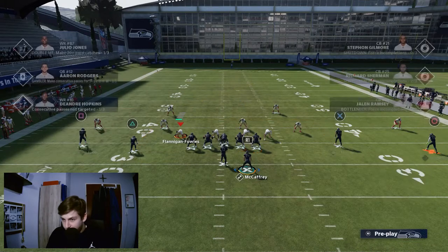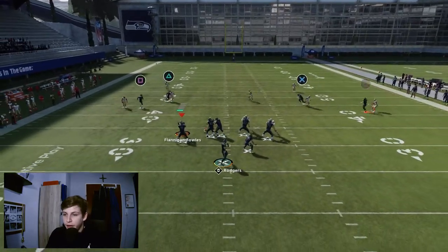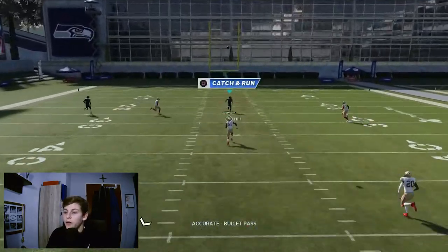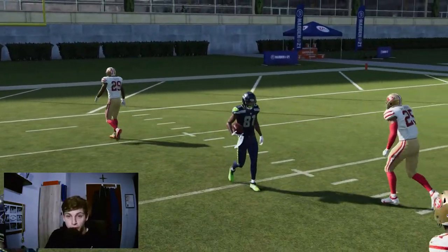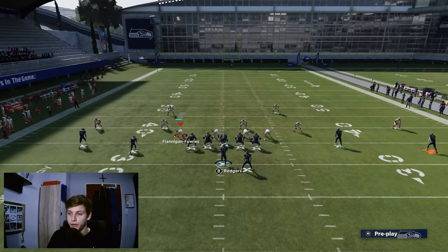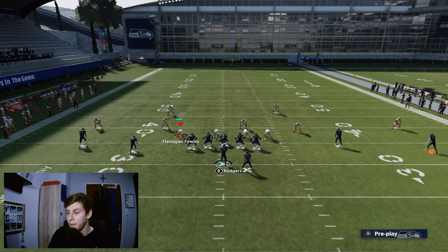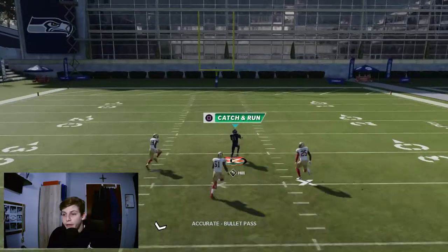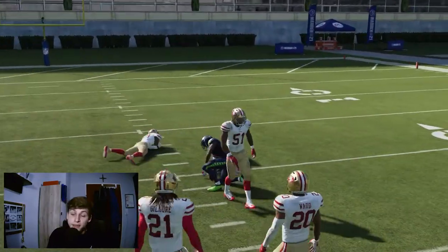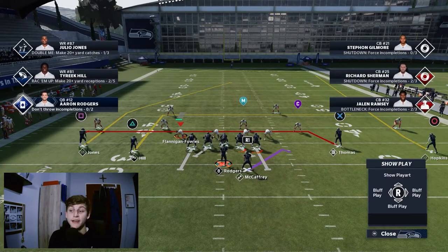Pad Pause is another very nice play to beat Cover 2. Just streak the guy on the left side and you'll see the skinny post over the middle gets open for a one-play touchdown. You have the streak on the left and the deep out route, which keeps the deep half on the right occupied. That makes it a very easy one-play touchdown. Important: have the halfback to the wide side for both of these setups.